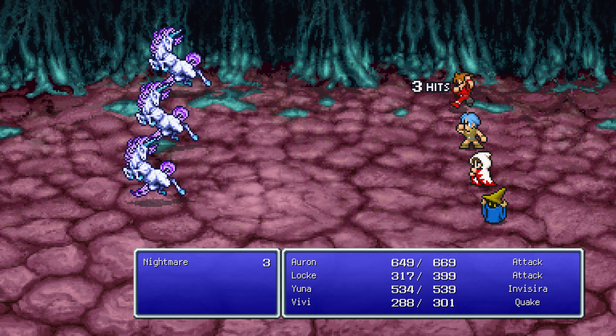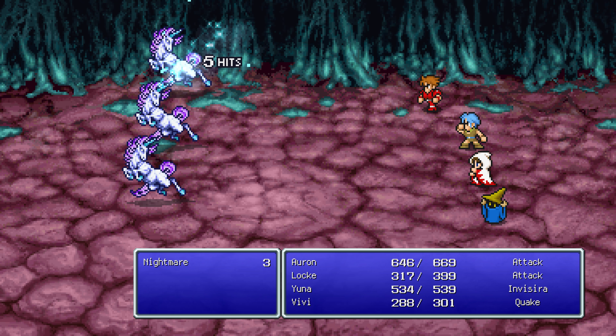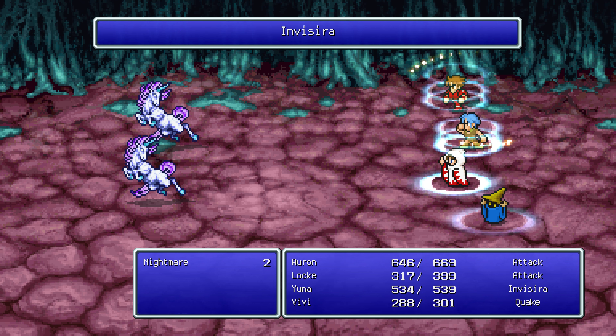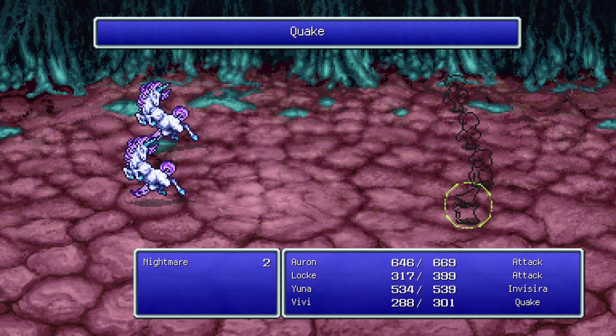Snort is one of those enemies. Man, I hate moves like Snort. We're lucky there. 245 is an instant kill. That's good. 192, not enough though.